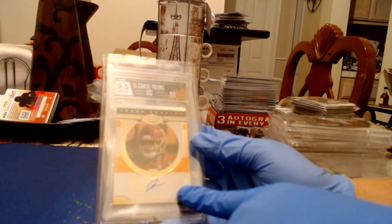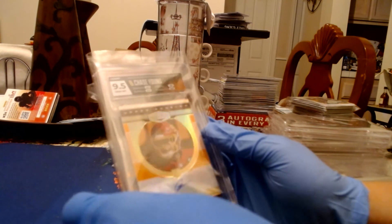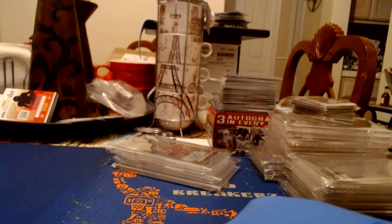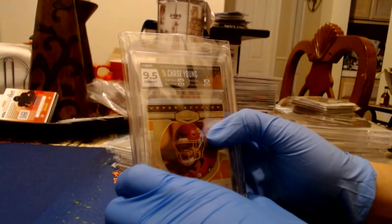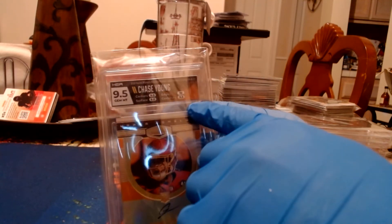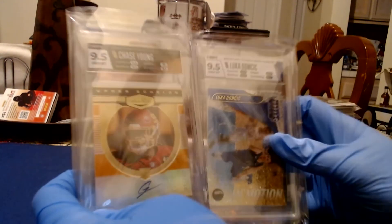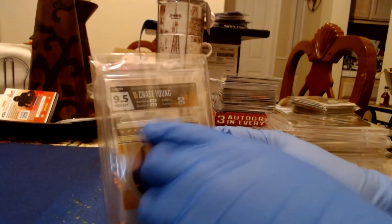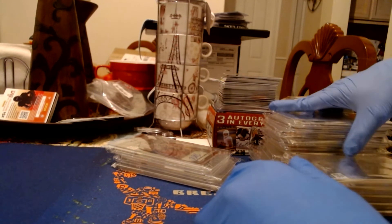Now we have another 9.5. This time the surface is a 9 — that's probably because it's an on-card auto, and autos are usually harder to get good surface grades on since the pen rides on them. This is Chase Young Plates and Patches Rookie Upper Echelon Orange, numbered 275. It has a nice splash but probably could have been better with neutral. Surface is the only 9 — I got edges at 10, which brings it to a solid 9.5. Auto grade is 10.